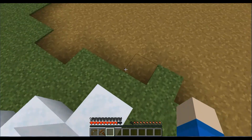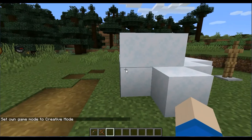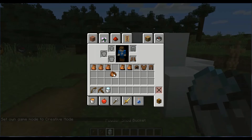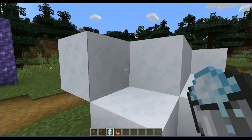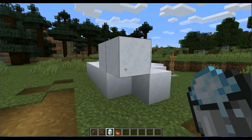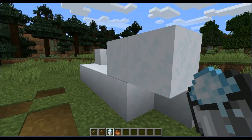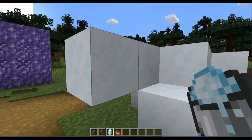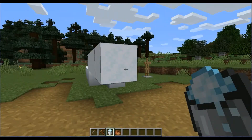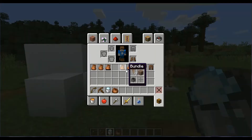There's something I forgot to mention from the last snapshot that I saw in another video — these powder snow blocks do not have gravity. In the video I saw, the guy was perplexed that powder snow should kind of be a gravity-affected block, because it's powder and it's a light kind of snow. Like, snow falls because of gravity, and so do many other blocks. But the powder snow apparently is not gravity-affected. I don't know if they'll change that in the future, but it probably should be. That's pretty much it for the powder snow.